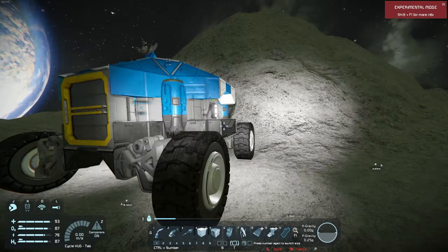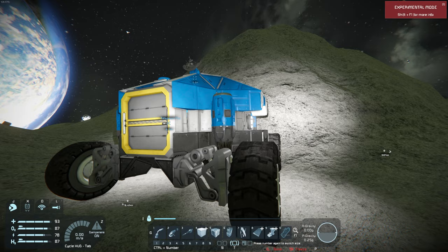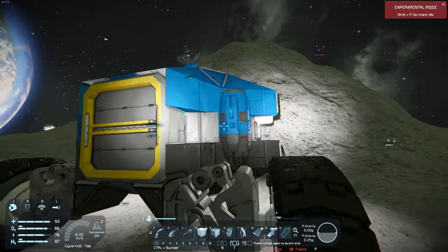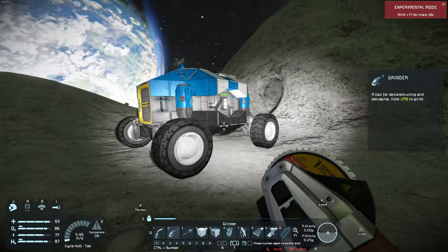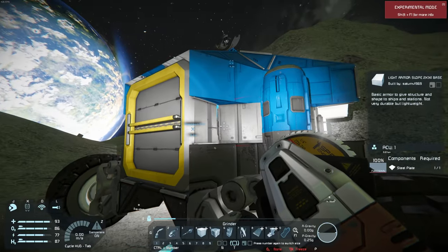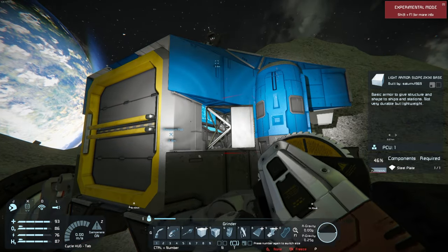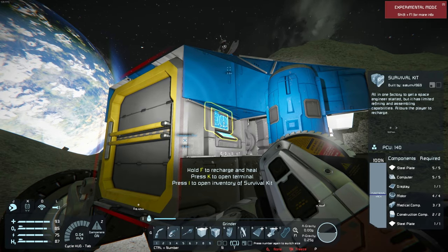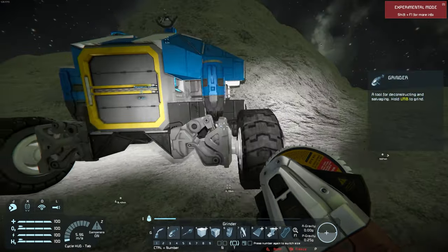Something else I noticed when I was mining — I fell and took damage. In the bottom left-hand corner you can see my health bar is not completely full. To fix this we have this survival kit here. There's a menu blocked by a block on this rover design, so I'm going to pull out my grinder — number two — and remove that block, then press F to recharge and heal me back up.